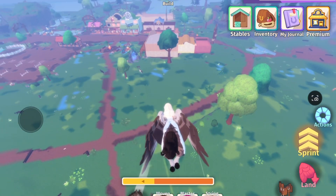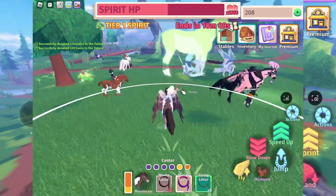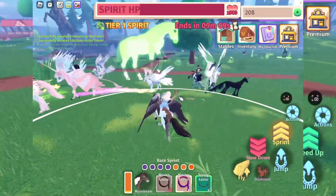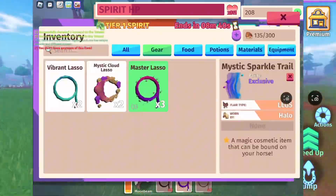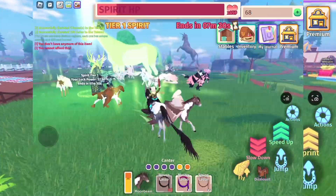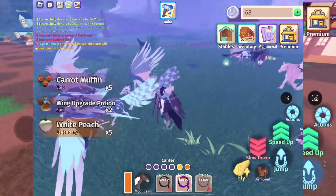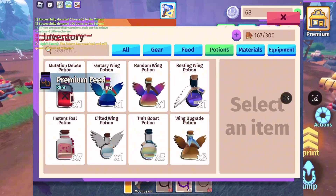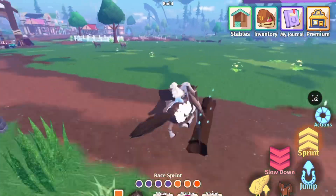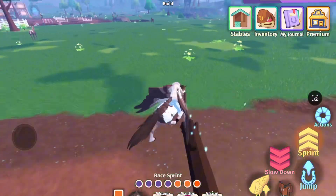Next is defeat two bosses. You can see a clip on screen of me defeating a boss. They come around every hour. If you're in a private server and a boss shows up, I'd suggest leaving and joining a public server, because it's much easier there. In a private server, there's a low chance you'll actually be able to defeat the boss by yourself.